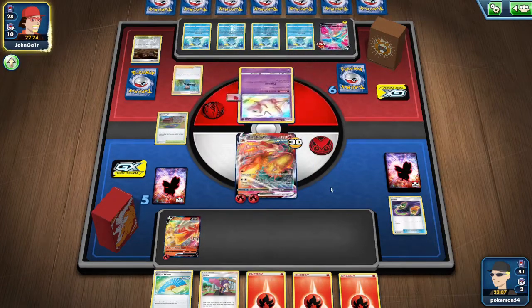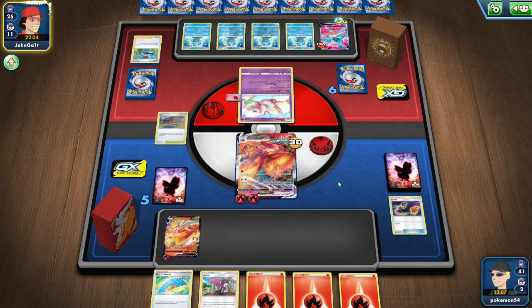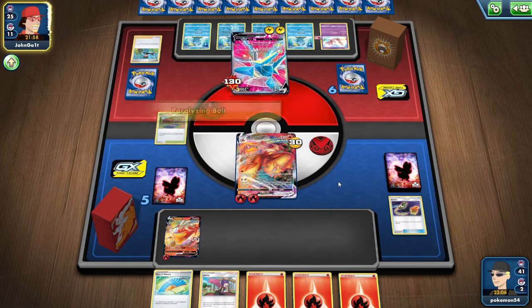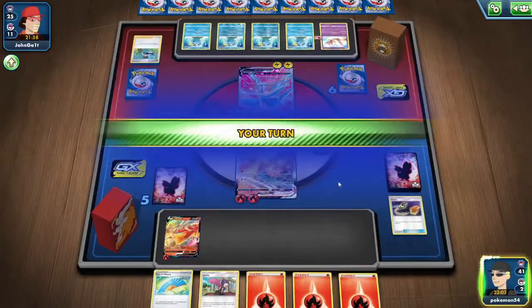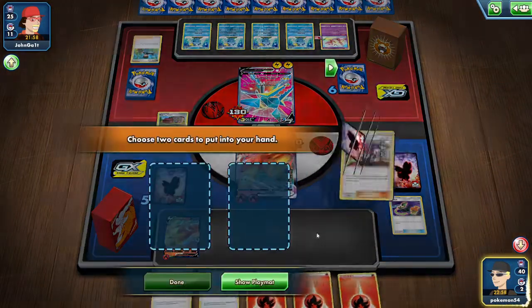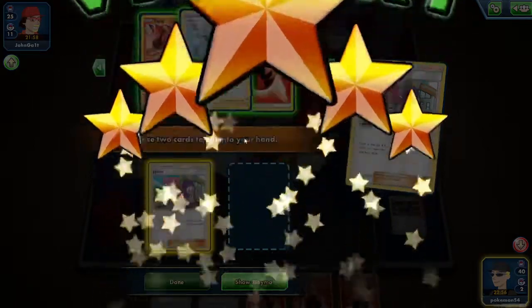We see another Bird Keeper coming down — my opponent is drawing a significant amount of cards. Unfortunately not really hitting the Drizzile just yet, which is pretty surprising. While my opponent's playing, I was thinking about something — something I find really cringey is people that thumbs up their own comments on YouTube. I don't know why but that's just cringey to me. Anyway, we grab the Janine and holy crap — we got a victory!